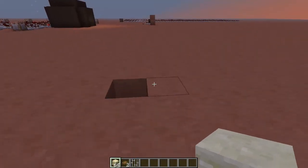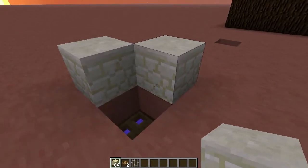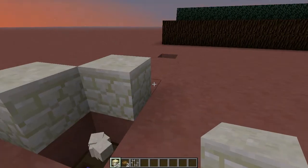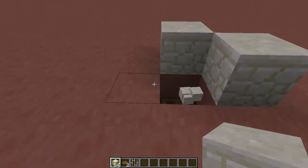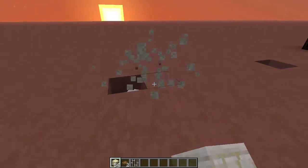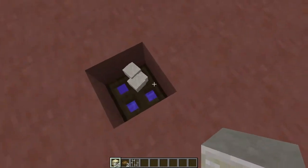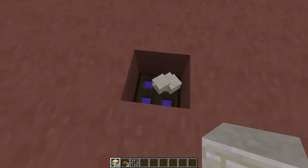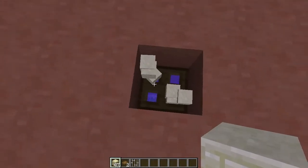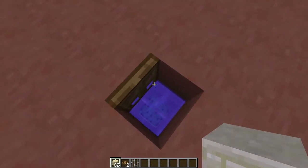Instead, I use this design. It's pretty simple — you just throw the items in. This design can be used anywhere: it doesn't have to be in a corner, in a one-block space, on a wall, or whatever. It can just be in the middle of your room if that fits your aesthetic. You just throw all your items in at any angle, and as long as it's not on the trap door hinge, they will all fall in and go into the cactus.